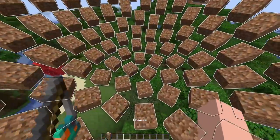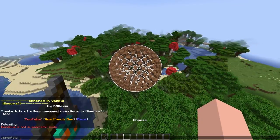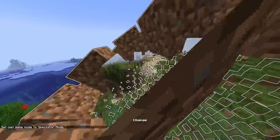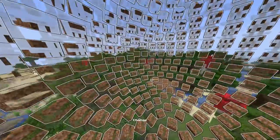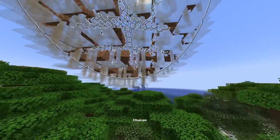If we go into spectator mode, we might be able to see how this actually works. As you can see, there are huge grass blocks attached to armor stands, and the armor stands are spawned in a circle. I don't even know how they figured this out — this is nuts.